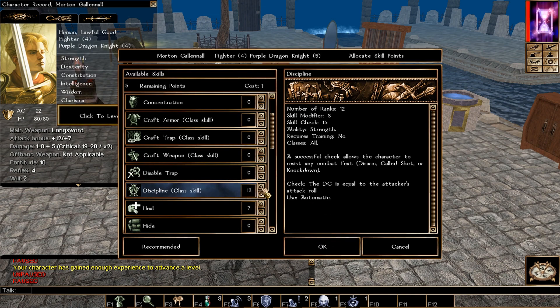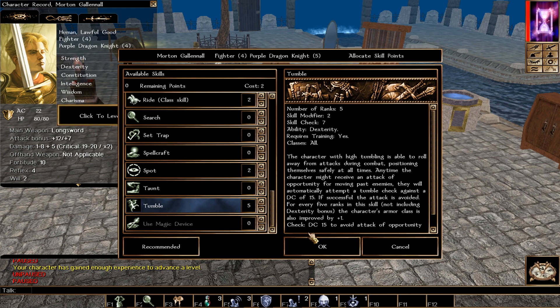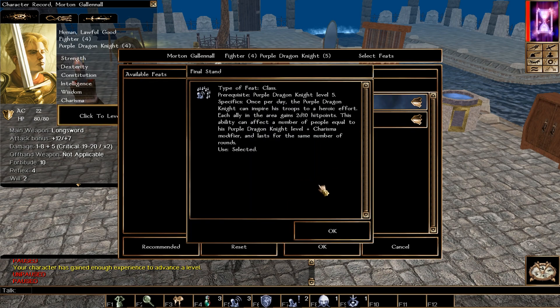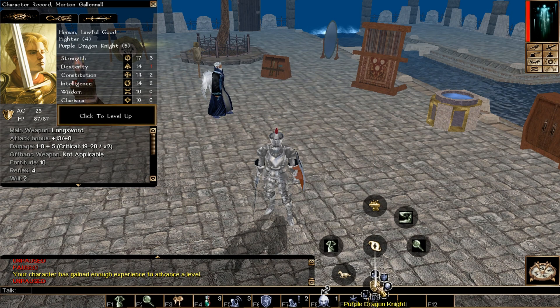Final Purple Dragon Knight level — level 5. Skills: Discipline, optional Persuade, and Tumble. We pick Whirlwind Attack here — very important to get it on both ends of the build. Note: if you chose Weapon Specialization as a non-Human, you need two Fighter levels first before taking Whirlwind. We also get Final Stand, which grants an ally 2d10 hit points as a defensive ability. That's all five Purple Dragon Knight levels done.